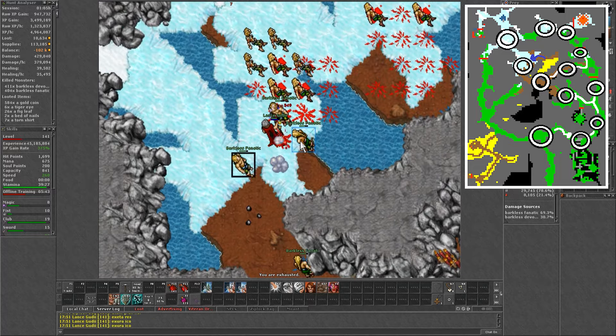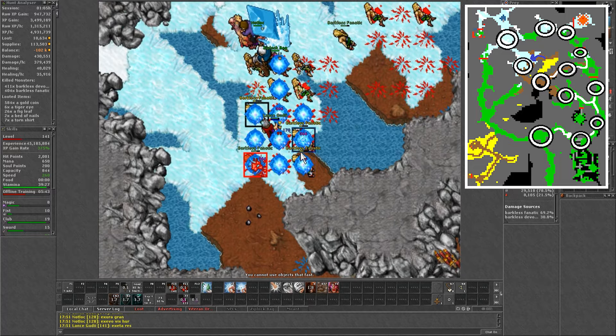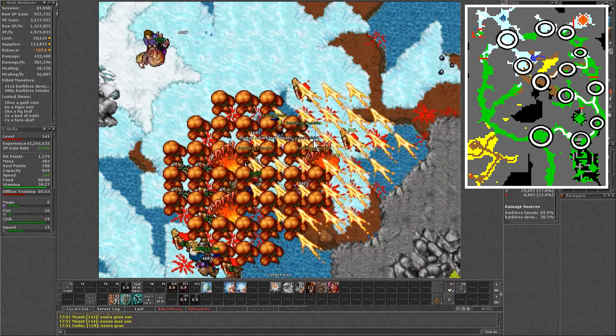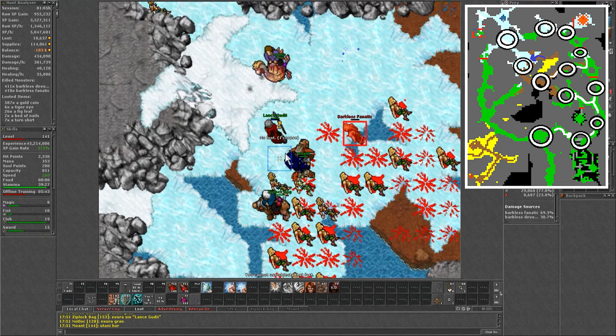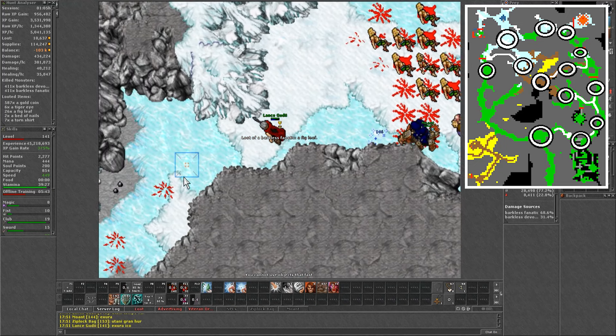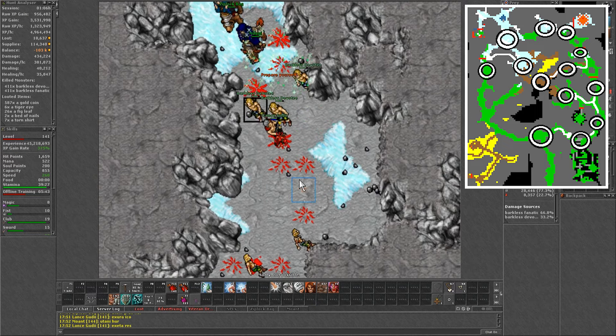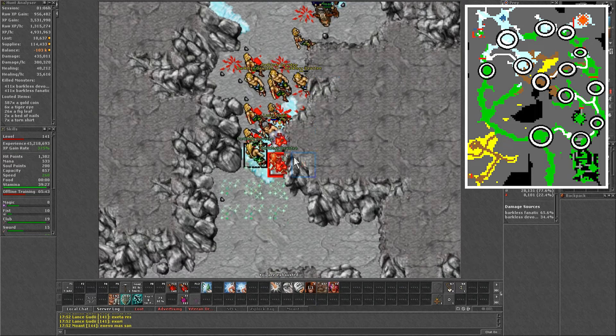Then for the next one, go southeast and get close to the carpet, just enough to lure out a barkless that tends to be around there. While doing that, the paladin can go to the right and lure 2 more fanatics. Then backtrack and go west. If there are still any monsters left, stand on the door to hit both sides. If not, lure the three to the south to connect them with 2 over there.